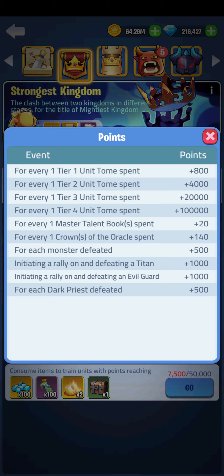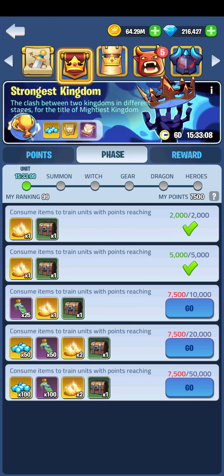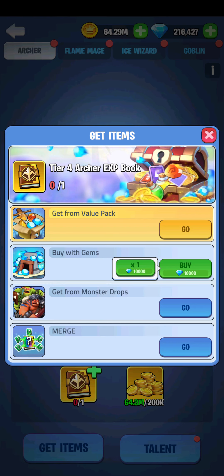I'd only do the first four. Won't bother doing talent books and stuff because they'll come — actually yeah, we'll do talent books too. So I'm level 99. We'll go to units, and instead of individually making them, you press the plus button and go down to the bottom — it says merge.